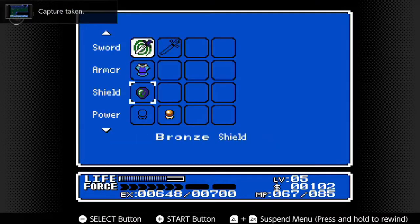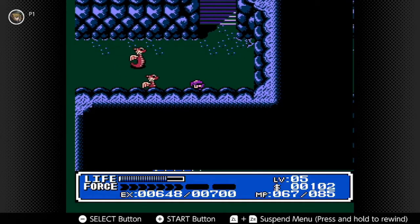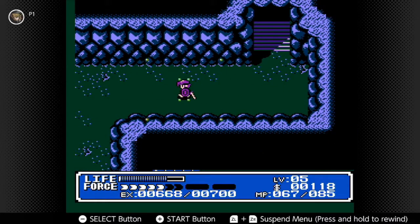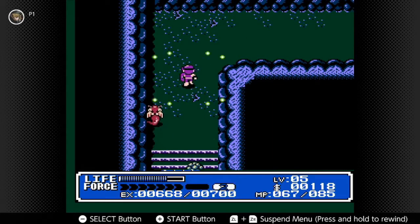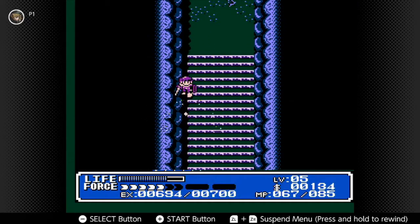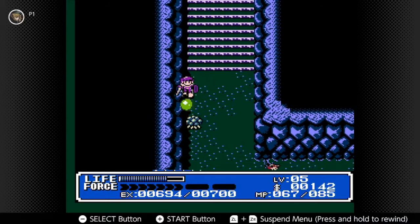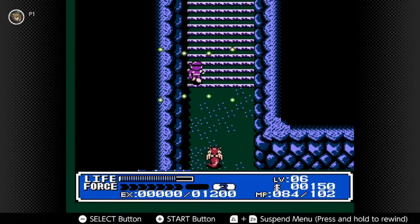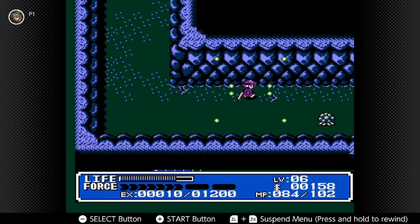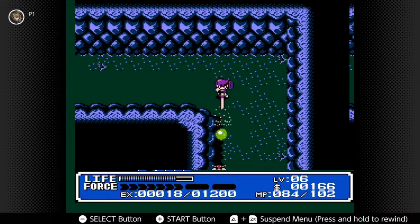Oh no, another screenshot — those buttons are too close together. I thought I was about to get slowly overrun. I think I have another one of these brain spiders. Level six — that's exciting. 1,200 experience to get to the next level. Even with these guys, that's going to take a while.